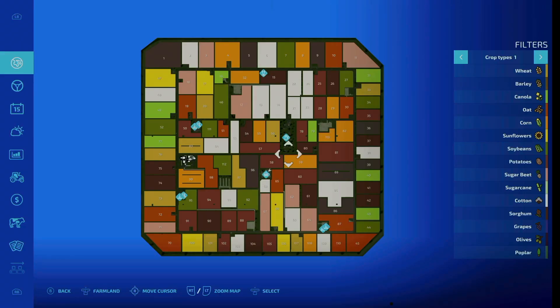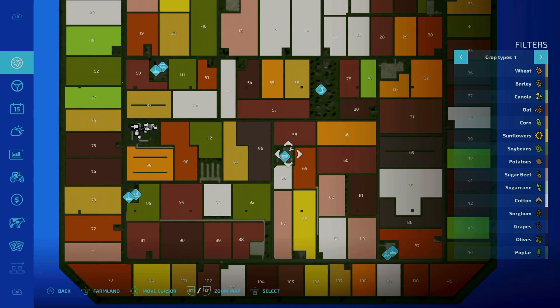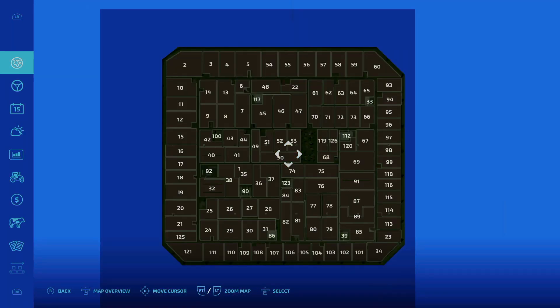This is what the map looks like to start. I'm going to approach this tour a slight bit differently, so brace yourselves. We start out right here in the middle of the map, right in the middle of the shop and repair area. We don't own anything to start out with — nothing is owned, as you can see here.